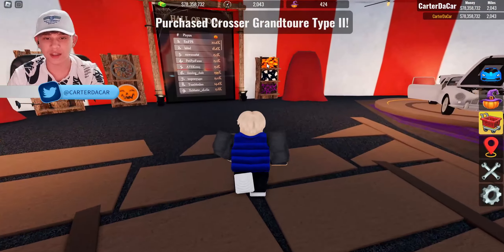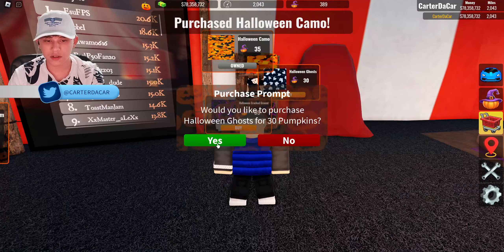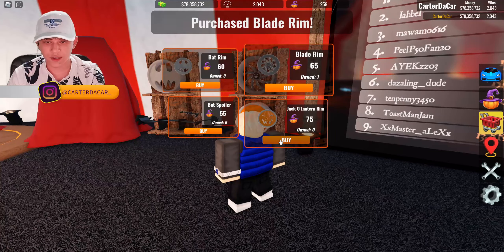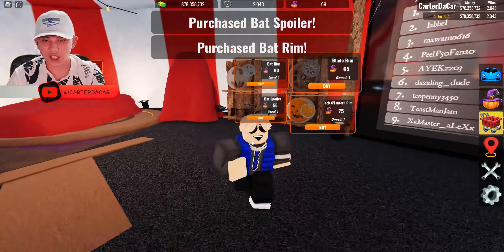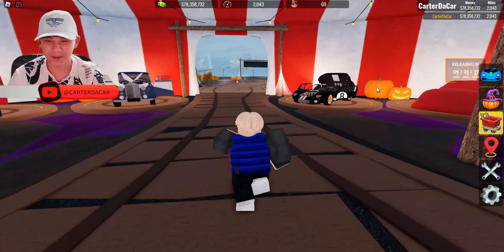And then that leaves us with just the wraps we need to purchase. We're going to go ahead and buy them real quick — all the wraps. There we go, own all those. And I'm going to buy one set of each rims. Let's go ahead and get all these. Oh, and we got to get the spoiler right there. And just like that, we own it all. Look at that — we got 69 pumpkins left. How funny.